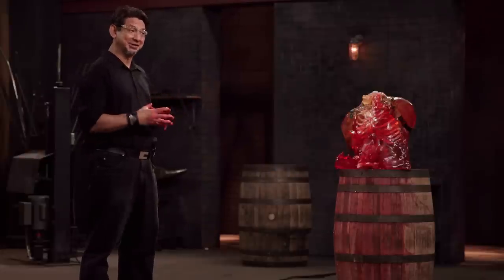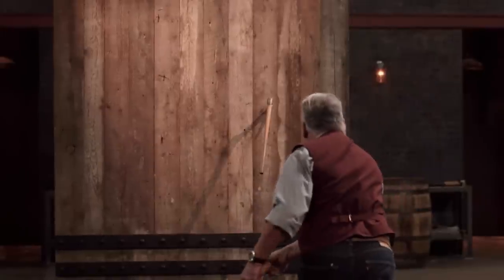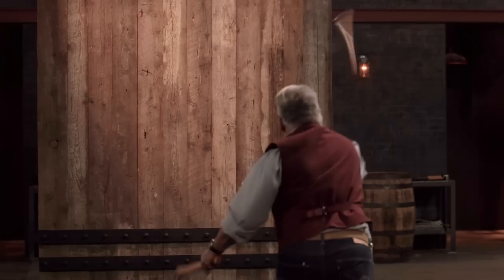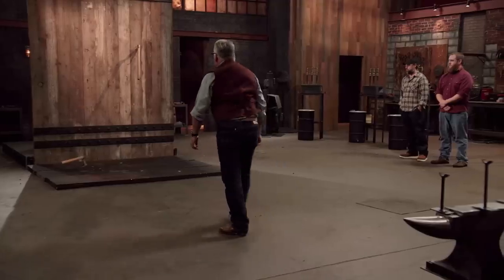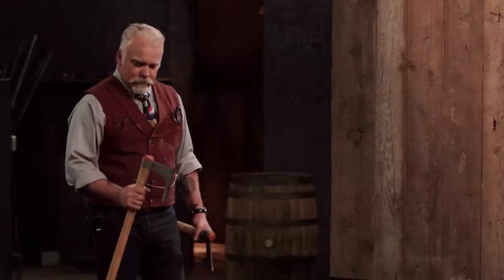All right, bladesmiths, next up is the strength test. To test the strength and overall construction of your war axes, I'll be throwing them three times into our mock-up of a drawbridge. Hopefully they'll stay tight and right and not loosen up. Chris, are you ready? Yeah, let's do it. All right, Chris — they're balanced nicely and they match, which is really what I was looking for. That stout edge keeps them from penetrating overly deep. There's just a small roll in two spots, but they're solid and still together. Nicely done. Thank you.